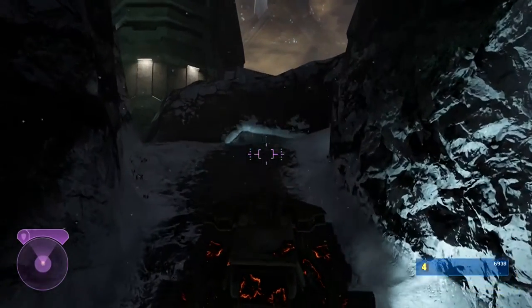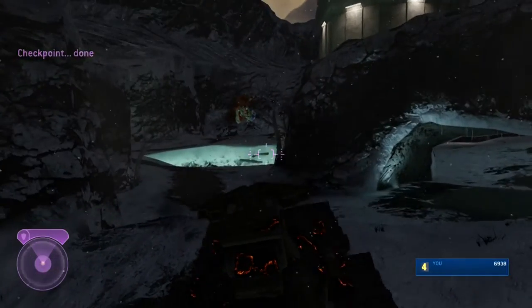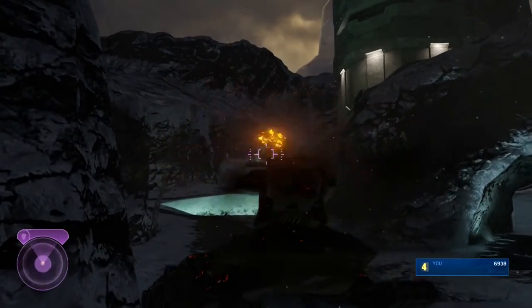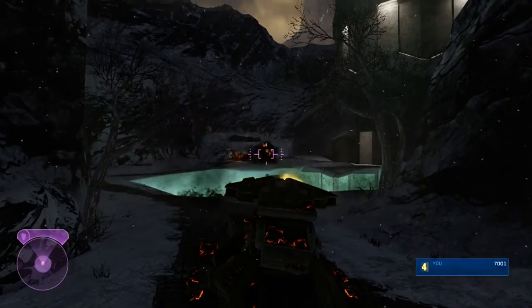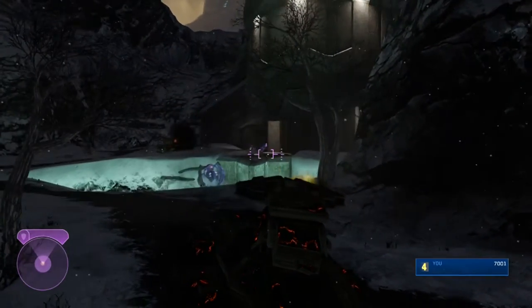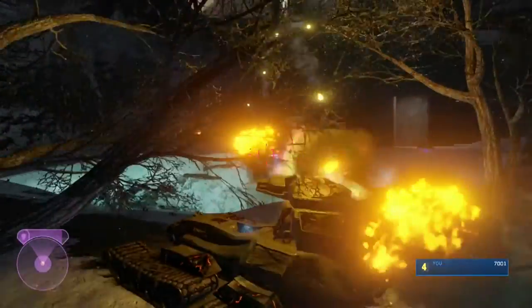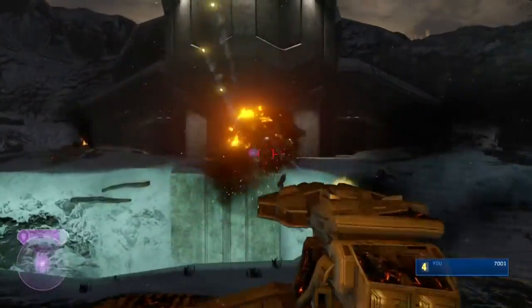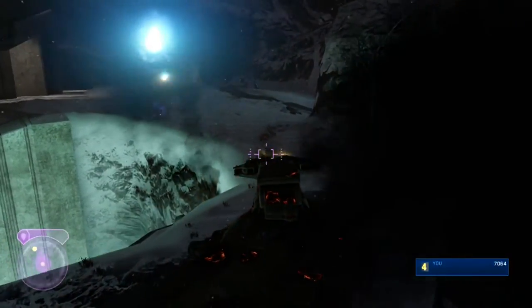So you can see we got a bunch of points already, over the 7,000 we need. When I'm recording commentary, I'm watching a very small window in the recording software — I cannot tell what the numbers say. I think we just got over 7,000. There's a bunch of other enemies in here. You can see there's that Scorpion tank being controlled by a Flood form. There's these Enforcers who are not a lot of points actually.